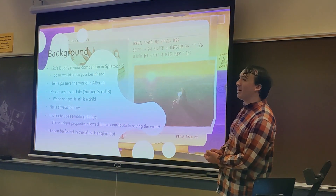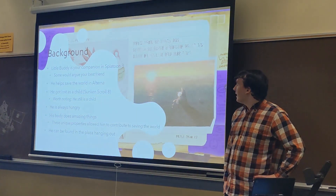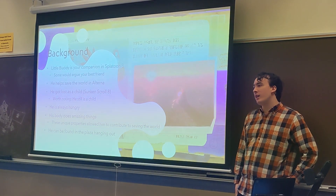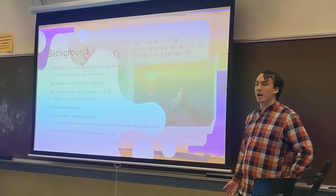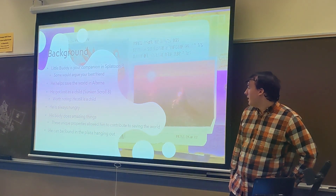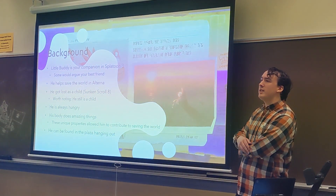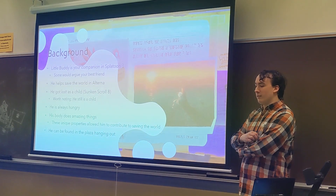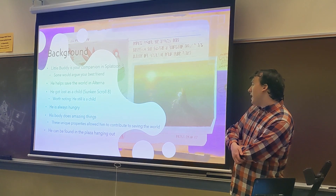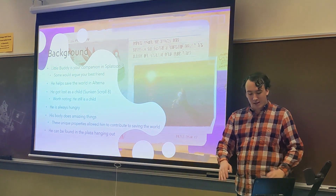Let's talk about the background of LittleBuddy. LittleBuddy is your companion in Splatoon 3 — some would say your best friend. He helped save the world in Alterna in many different ways. He got lost as a child, according to Sunken Scroll 8, and is still a child. He's always hungry, also given by Sunken Scroll 8. His body does amazing things which I'll talk about later, and these unique abilities allow him to contribute to saving the world. He can be found in the plaza hanging out in at least ten locations per plaza.